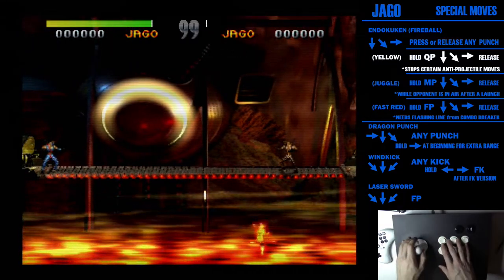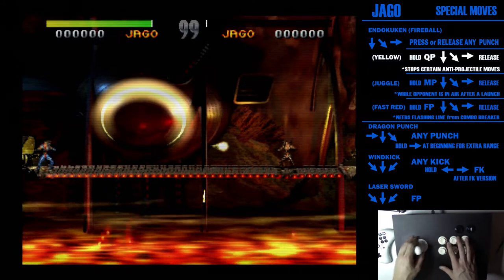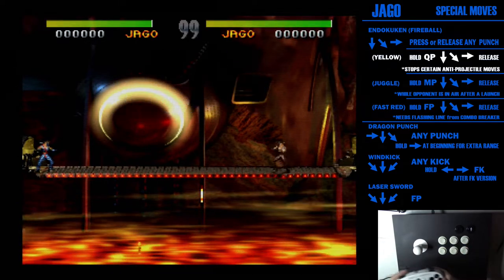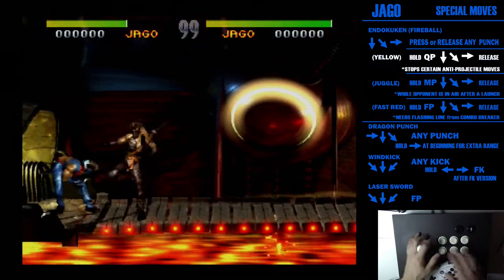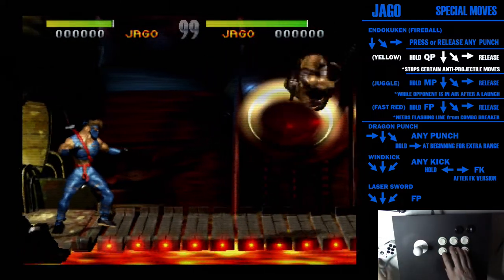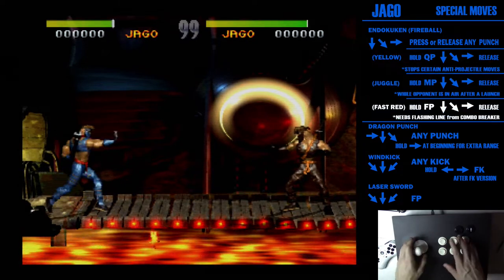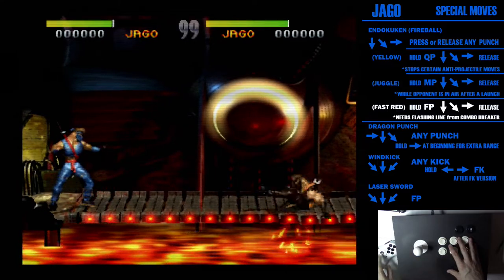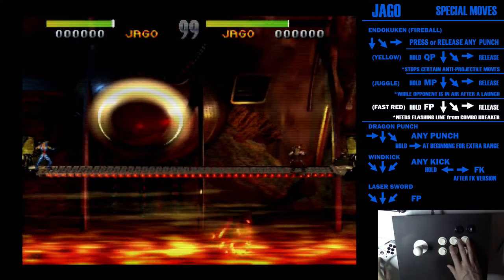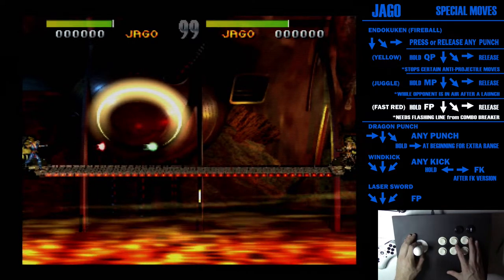If you ever throw a yellow one, you can't throw any more fireballs after that. So that's two of the four fireballs. Next, once you have a combo breaker, you can throw a really fast red fireball by holding fierce punch, rotating, and releasing. I'll show you the speed difference between a normal fast one and the red fast one — pretty significant.